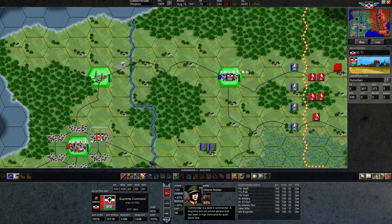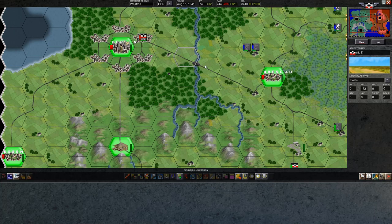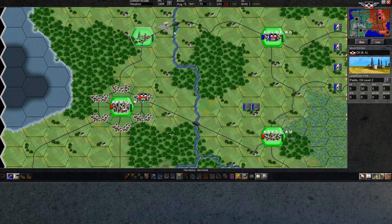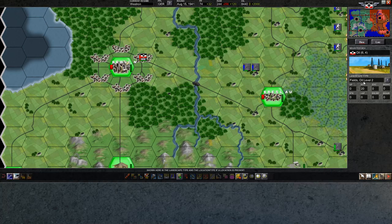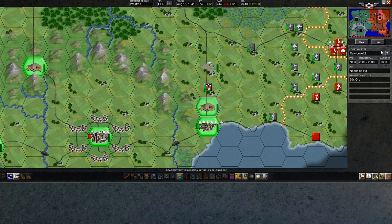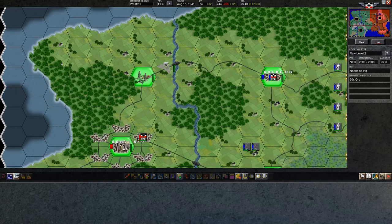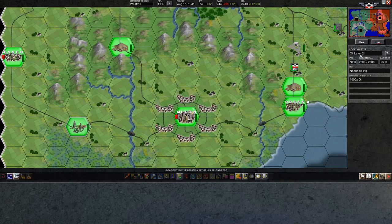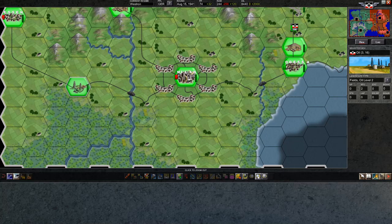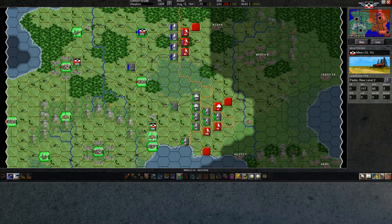Engineers are good for many things. They can build any of the roads that we see, and they can upgrade the resources we see. This one's already oil level two. Down here we have a raw level two. Over here we have a raw level two as well. It looks like all of our resources are currently at level two. We have two raw production and two oil production.